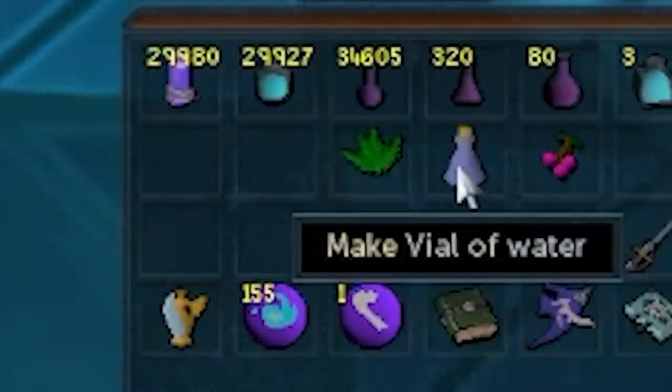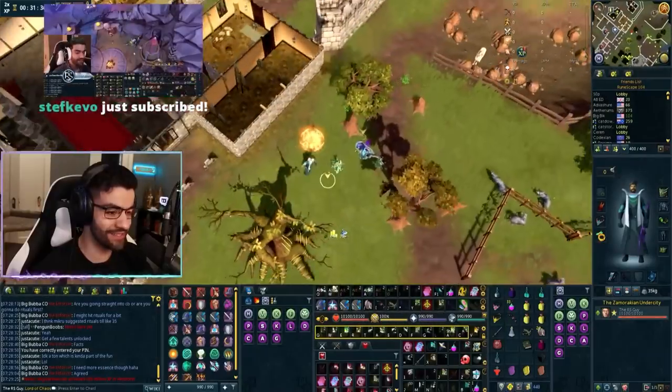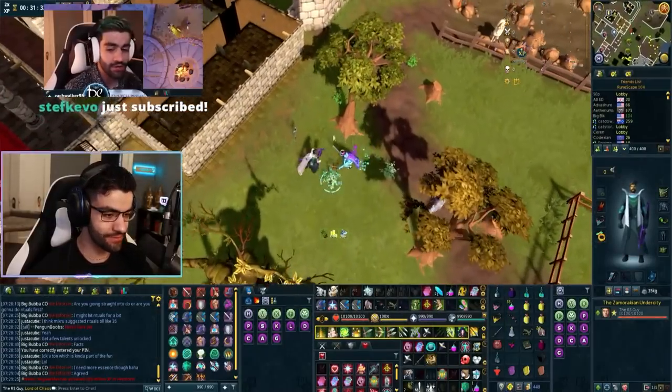For the first medium task, you need to make a necromancy potion while in the City of Um. To do this, you need a marrentill potion and you add a cadaver berry to it. You can loot a cadaver berry south of a rock.